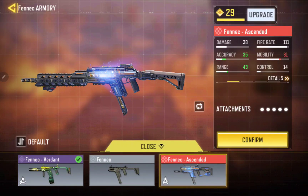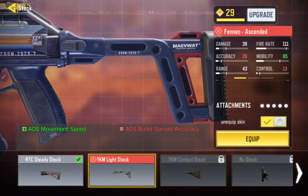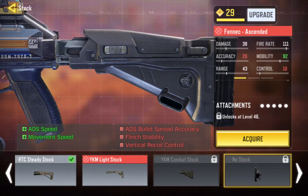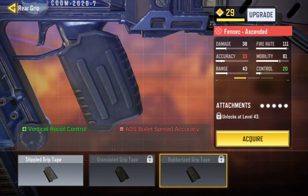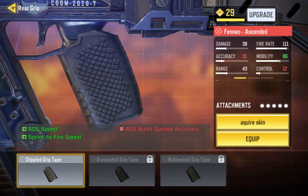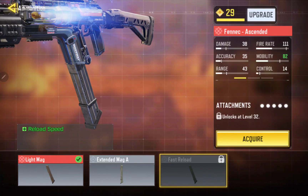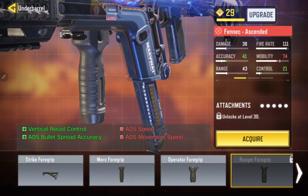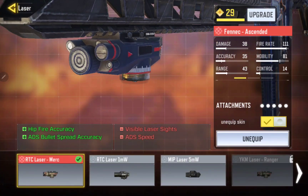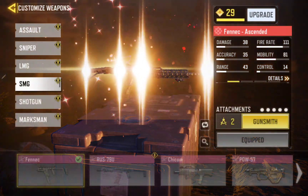I did with these attachments — good choice, thanks. I did get the accuracy up 35, range 40. This gun — the mobility is really good anyway, so it's better just to get the other stats up, you know what I mean. I'll need sprint to fire, I'd rather get the accuracy up. The mag will help — fast reload, so I need to unlock that. On the barrel — yeah, the lasers do help even using the dual wield, so I suggest you leave that on.